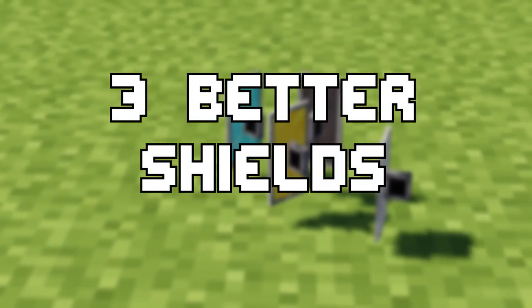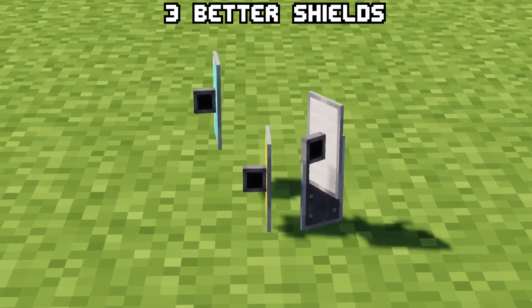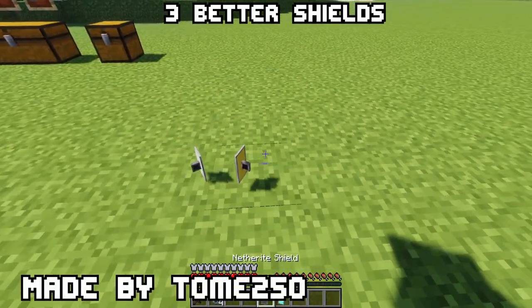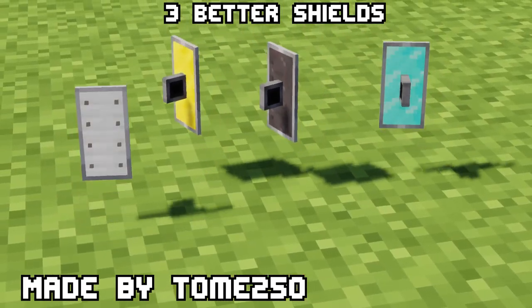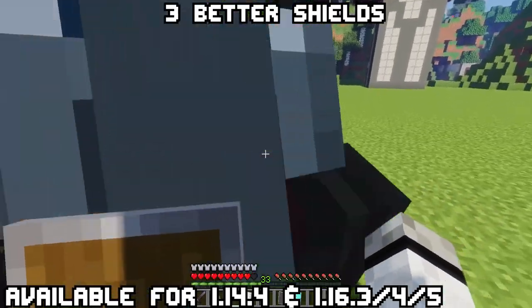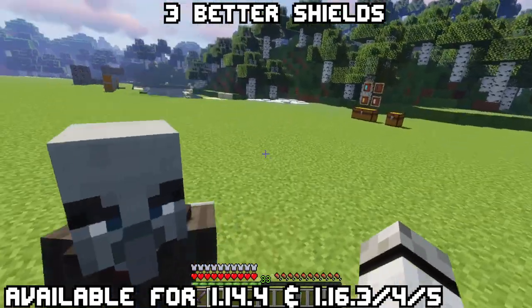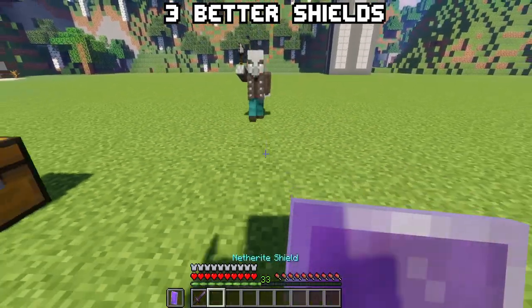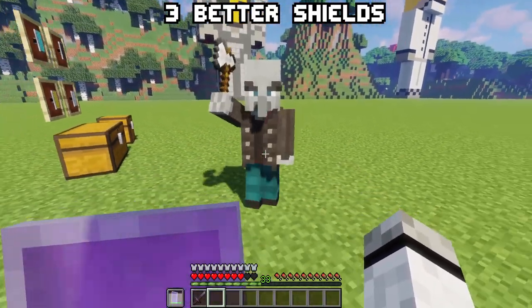Three: Better Shields. Ever bored of having the same old shield which isn't upgradable? Then you should try Better Shields, adding a shield for every tier from wood to netherite. Each shield blocks only a certain amount of damage: the default one blocks 75%, iron 90%, gold 85%, diamond 98%, and netherite 100%. Another cool feature is that you can now add thorns to shields — they won't work on projectiles but activate when you are blocking.